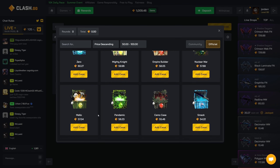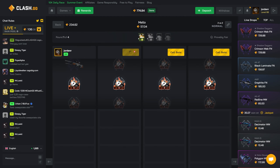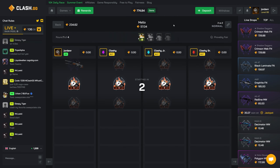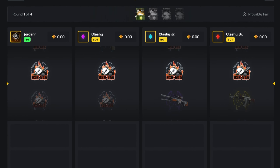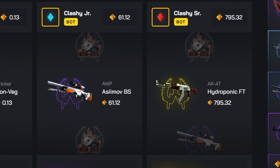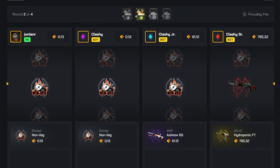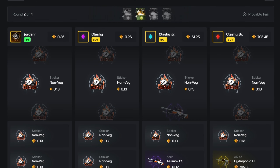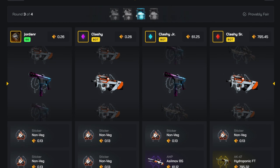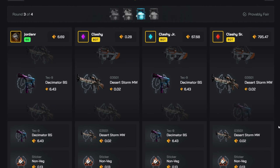I want to do some more Zero cases — starting off with a couple Mellows and a couple Zeros. We have yet to pull anything amazing out of the Mellow case this video. We did hit the Battle-Scarred Fire Serpent before, and we just got absolutely wrecked. You need to pull something really nice on the second one or out of the Zero case. I think there's a Battle-Scarred Dragon Lore — so it's probably one of the top items — and they pulled it.